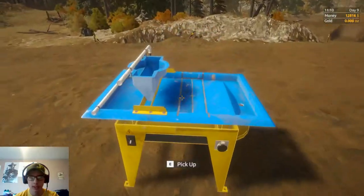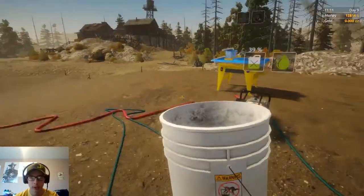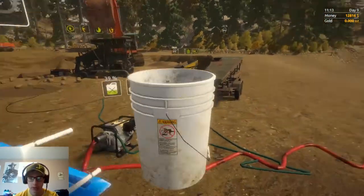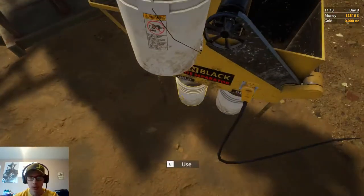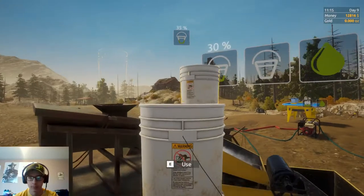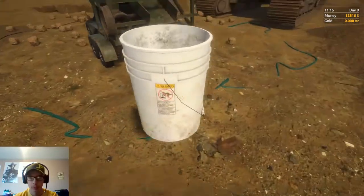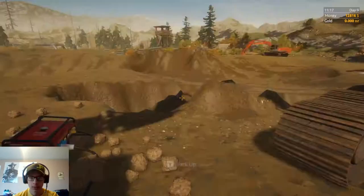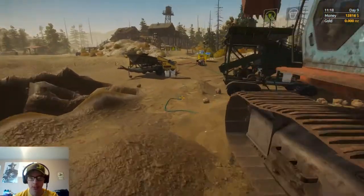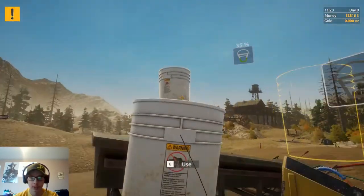So right now we need to check if there's dirt in the wave table — okay, there's not. We're going to take the bucket of gold-rich dirt and go over here and dump it into the wave table, put that bucket back, and then dump this other bucket of dirt into the separator, turn it on, and put that bucket back. I'm running the big excavator and I also have the small excavator. I did have the front end loader for a while but decided to get rid of it. We're done processing dirt, dumping this into the trailer.